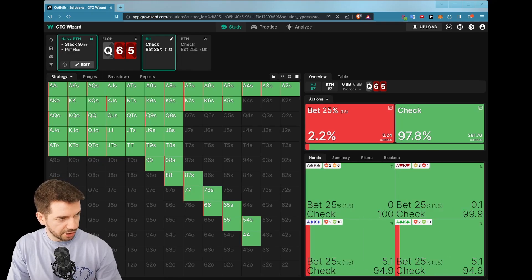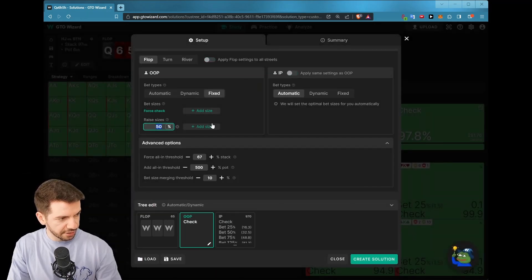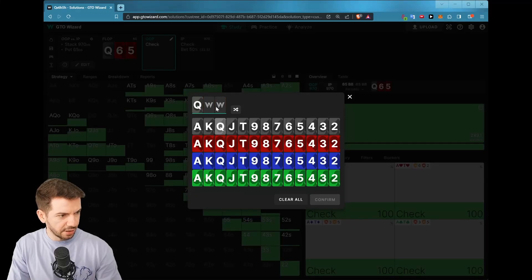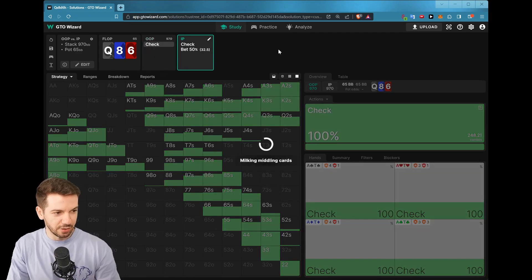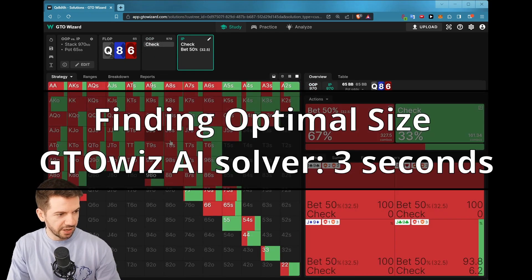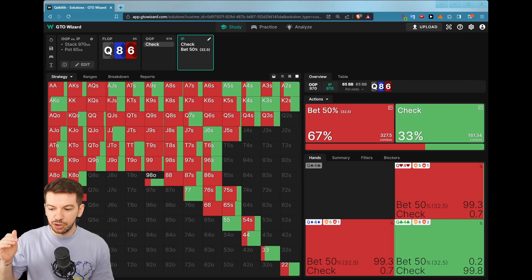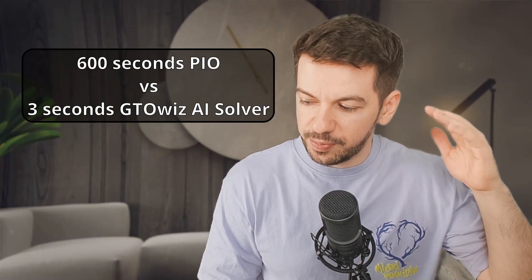Okay, now just open the GTO Wizard solver. Let's load our solution, just loading up the spot. Create solution, we select the board — that was Queen, Eight of diamonds, Six of hearts. And that's it. It's like two seconds maybe. So now we have the solution. It took two, three seconds to take the board, solve it with multiple sizings, re-solve it with one optimal sizing, and give it to me. This is 200 times faster than our previous PIO workflow, which is a huge, huge deal.